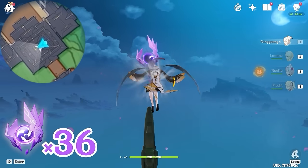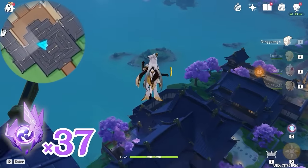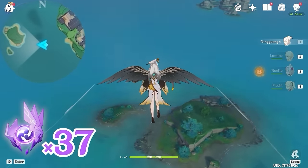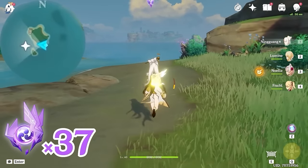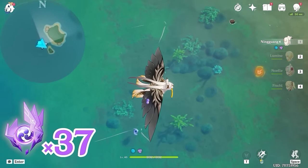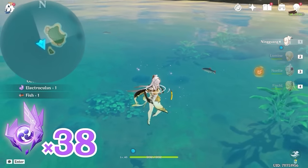After that, we are going to glide towards this location, so glide towards west, left side on the minimap. Let's drop down here and grab an Electrogranum, and teleport up. Now this Electroculus is underwater — so glide above it and use a plunge attack in order to get it. If you just swim over, you won't be able to grab this one.